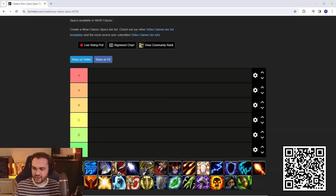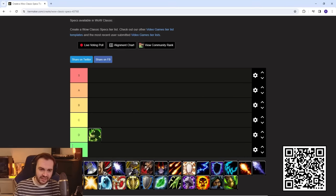Starting with Affliction Lock, and this is going to be low down in D tier. It's been there for a while — next phase it's going to pop off more, but right now the damage is relatively low. Survivability is also low unless they run Meta, and the drawback of running Meta is they can't use Fear and won't have Haunt available. The AOE damage of the spec isn't that high either, so there are a lot of drawbacks regardless of which way they go.